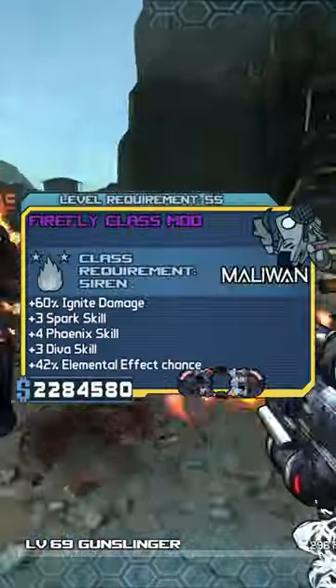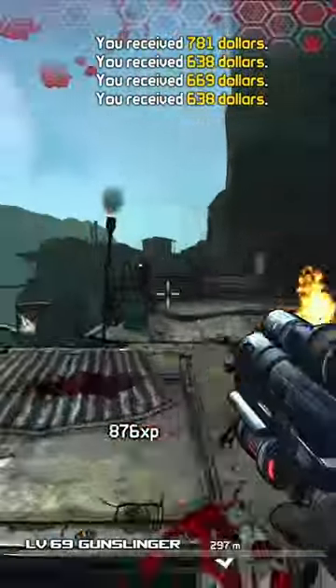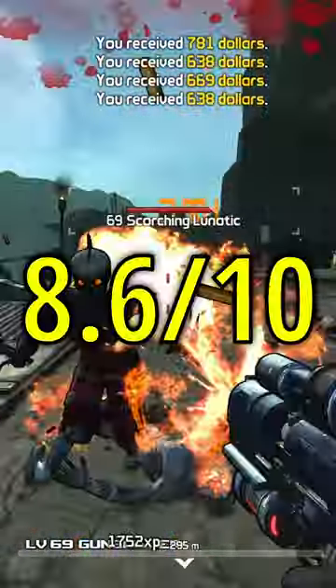It's best on Lilith with a Firefly class mod or Mordecai with a Gunslinger class mod. Lilith gives a lot more elemental damage and Mordecai about doubles the fire rate. Overall, I give the Firehawk an 8.6 out of 10.